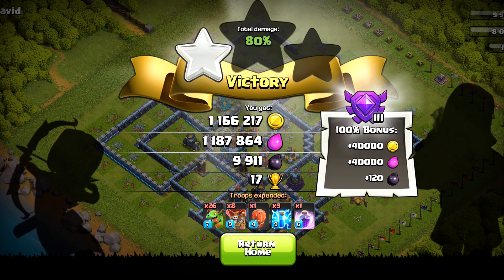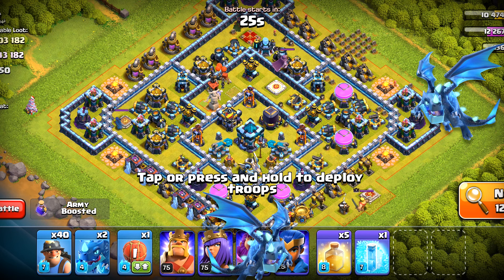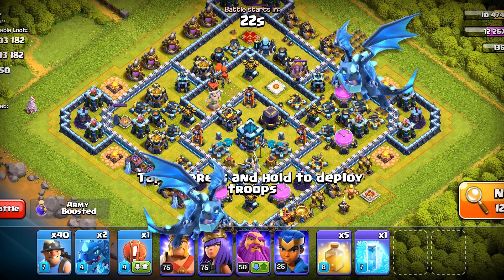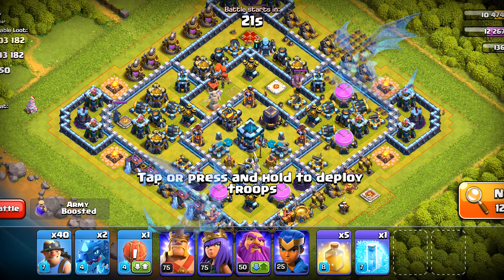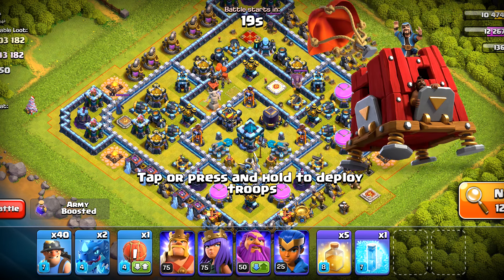The third strategy is miners. It does not work in these kind of bases so let's try it in a better one. First and foremost, we are going to use two electric dragons on both sides for a funnel — this is not going to end up very well but I just want to show you the general execution. After that we will charge the miners from the middle. We also have one siege barrack in this army — we will deploy that somewhere to get some value.